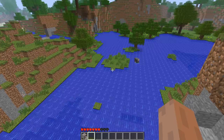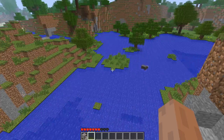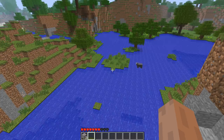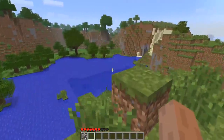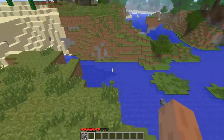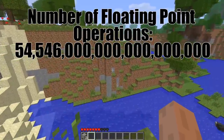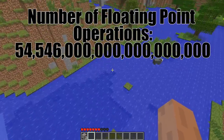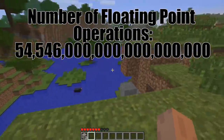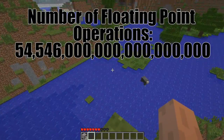A single flop is one floating point operation — one calculation being performed. So 54 exaflops would be 54 quintillion — one followed by a very big number on screen. Your brain gets lost between billion, trillion, quadrillion, and quintillion, but I assure you that was a lot of calculations. A lot of people signed up and as a result, this thing was found. After all these years, the same seed was loaded up.